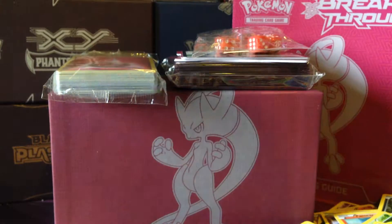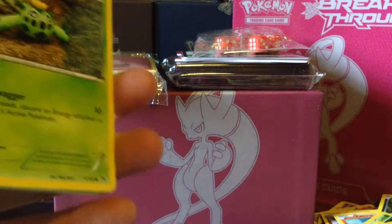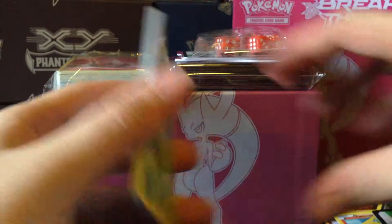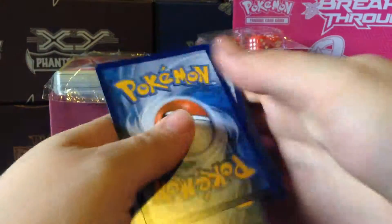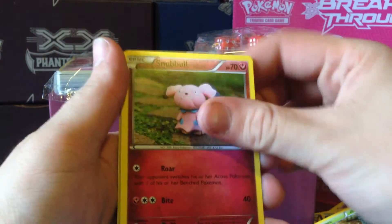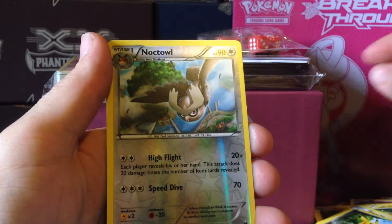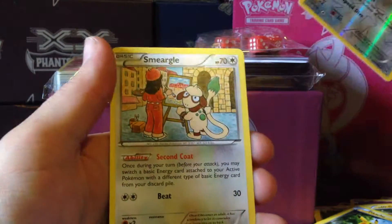I think I'm running out of sleeves — using new ones. Last pack. We have: Stunfisk, Brigette, Garbodor's Scheme, Cacnea, Snubbull, Cubone, Magnemite, Pikachu, a Noctowl Rare Reverse, and a Smeargle Rare.